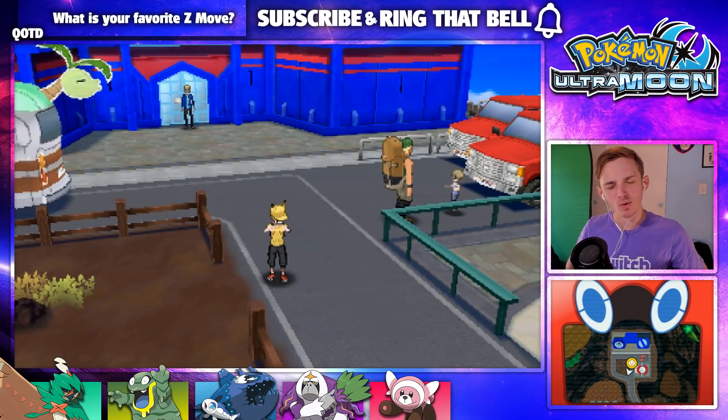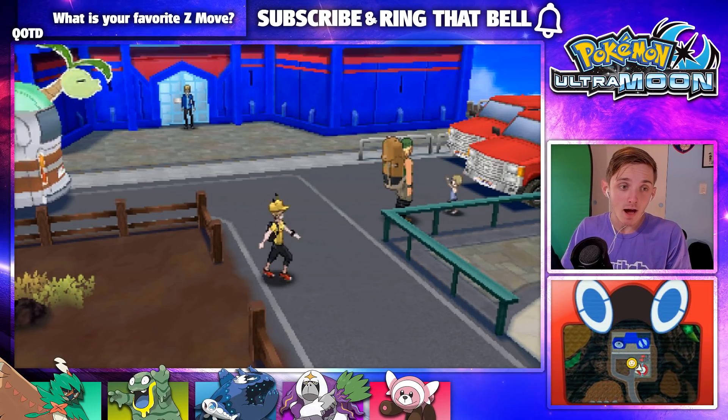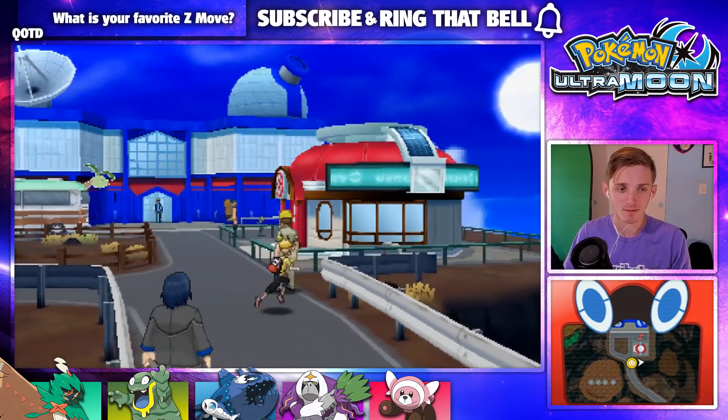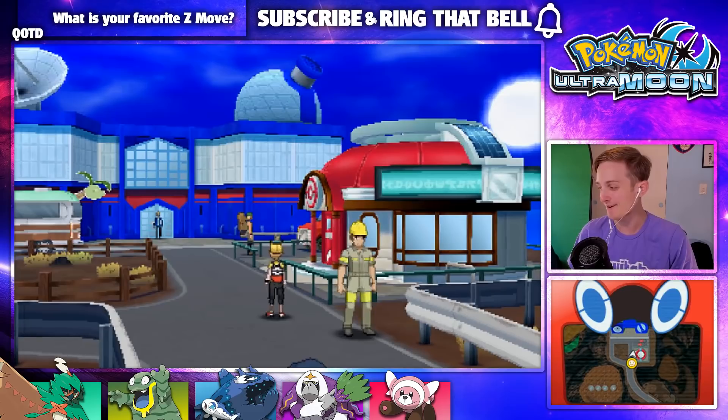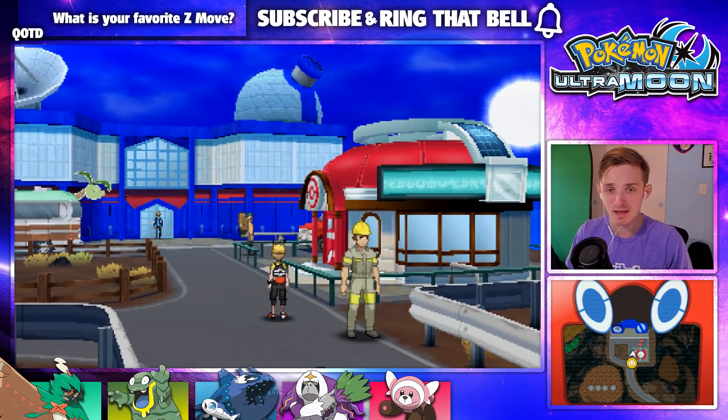Yo, what's going on guys? Welcome back to another episode of the Pokemon Ultra Moon Let's Play. Today we are starting off on Mount Hakulani, and we have coming up very soon our next trial — the Electric-type trial. I'm kind of shitting my pants just a little bit, because these trials have been challenging. Good on you, Game Freak — you're making me shit a few bricks.